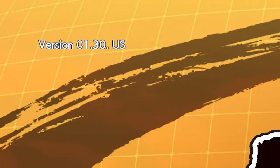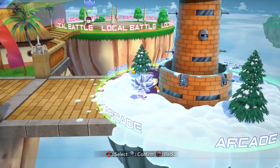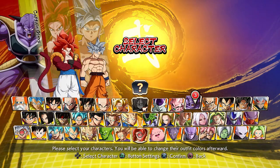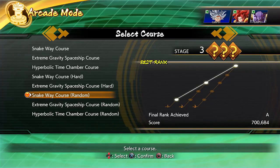Number one: make sure your Dragon Ball FighterZ game is updated to version 1.3 — if it isn't, you will not be able to get this to work. You can load in online or offline; always pick offline because it's faster, but it doesn't matter. Next, head over to arcade mode and pick whoever you want for your first two characters, just make sure at least one of them is Captain Ginyu.